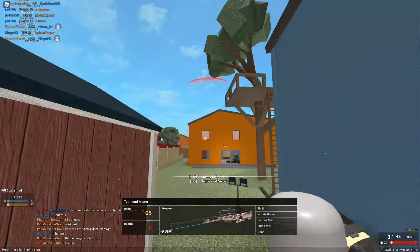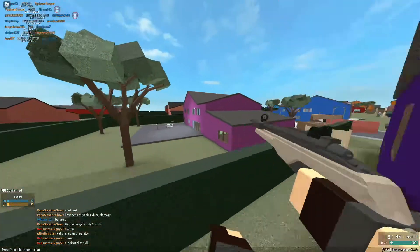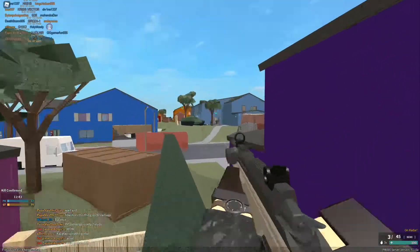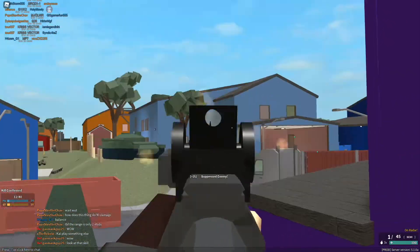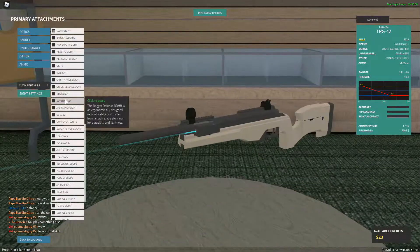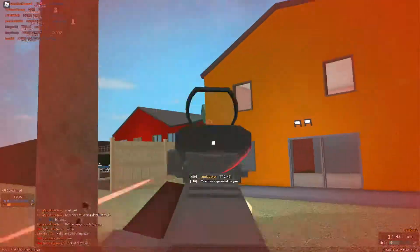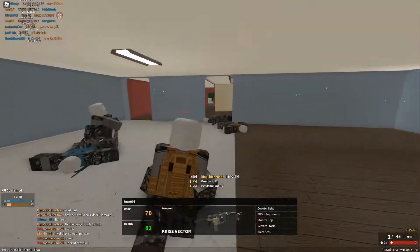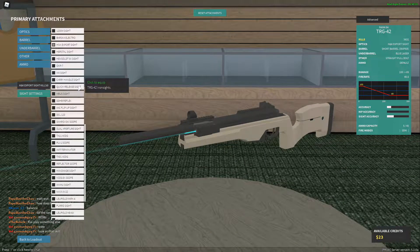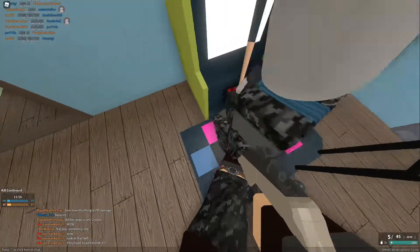Boom boom, we traded. There's the MSG90 sight — this is a tough sight. We got the kill with it though. That's a hard sight to use on a bolt. I don't like those sights. Alright, the Electro 360 — we missed. Got a couple kills, some misses with the 360. Let's throw on the next one. HK Export — this is a G36 sight, they just added this. I love this iron sight.